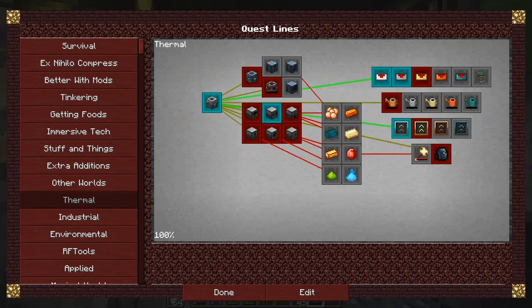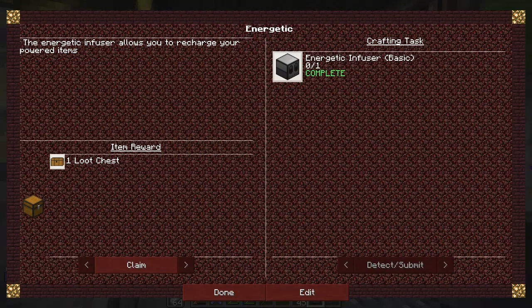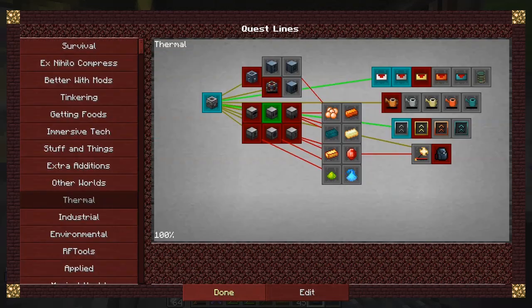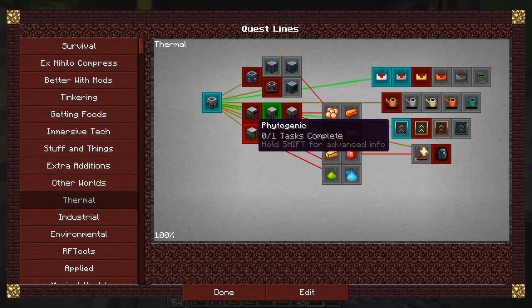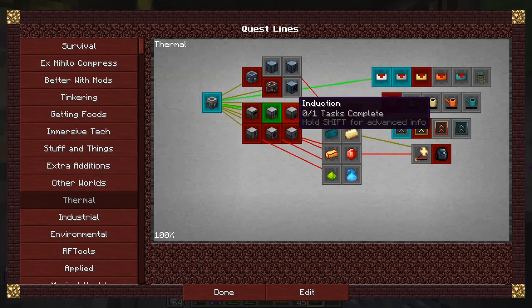All the quests have been reset, so that's Energetic - that was an Energetic I completed. Claim done. And the other one should be here - Induction Smelter. That should be in this particular group. Oh, there is the Induction Smelter.